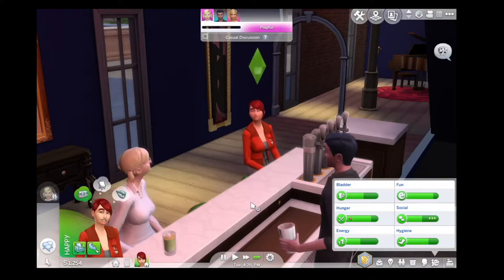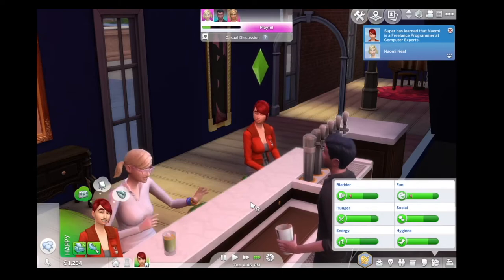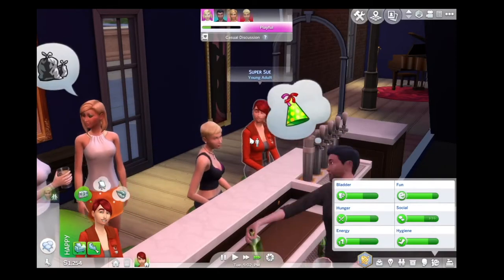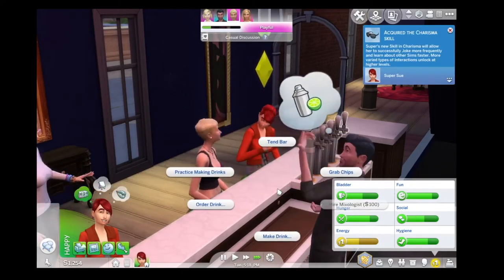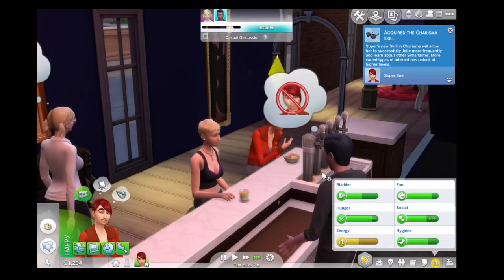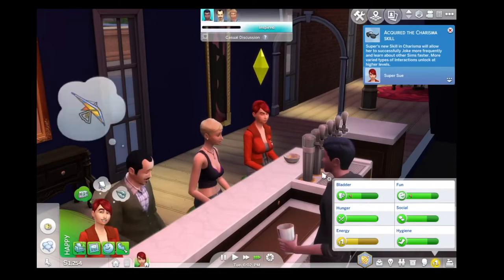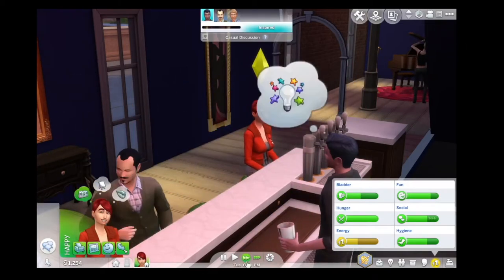Just being friendly. So Naomi is a freelance programmer. Hello, Miss Brighton. I'm just going down already - grab some more chips. Might as well just top up the bar. Oh, the Christmas deal - allows her to socially joke more frequently and learn about other sims faster. More varied types of interactions unlock at higher levels. Cool. Why is she already feeling sleepy? It's almost the end of the day.